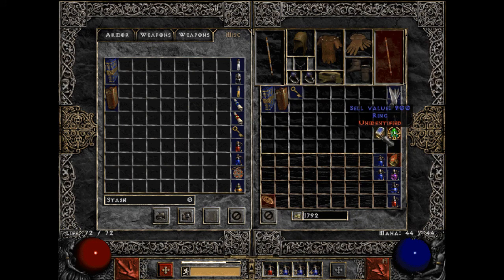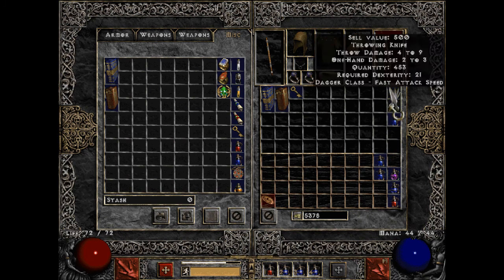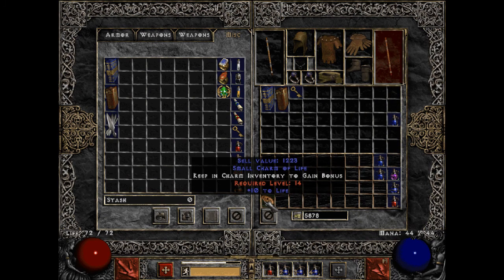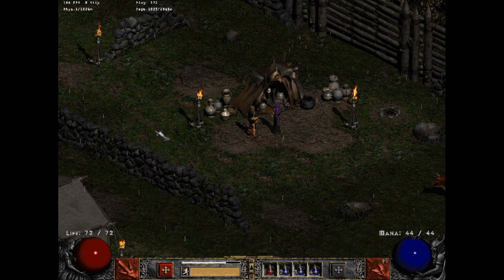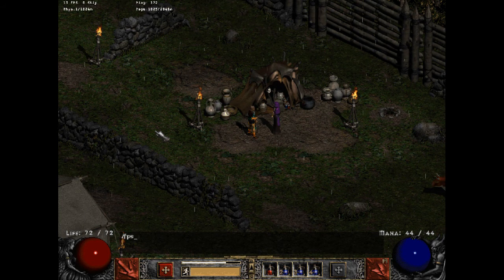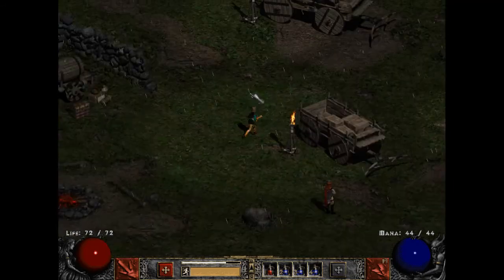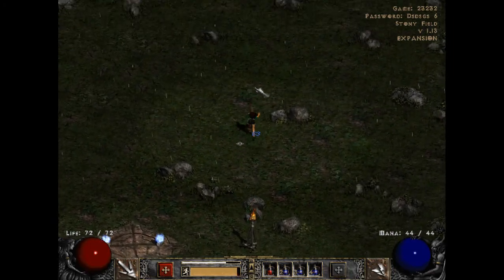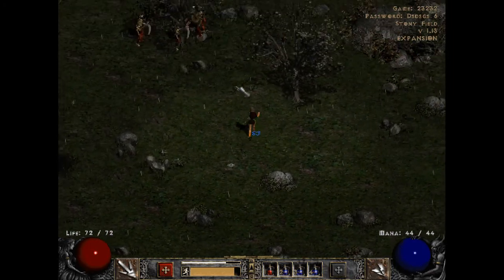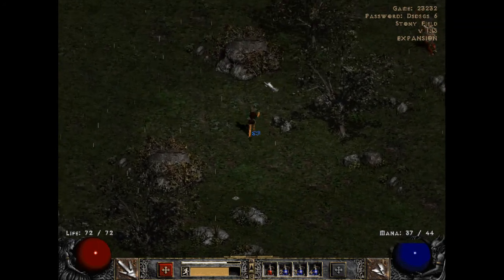Got some bad items to sell - this is shit, and this is shit as well. Sell this for 500 and we have some cash. The ping is better now, and we have to go to the Dark Wood, which means going to Stony Field to find the cave. The lag is not that terrible, which is good.